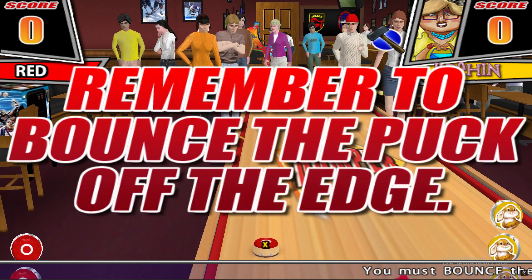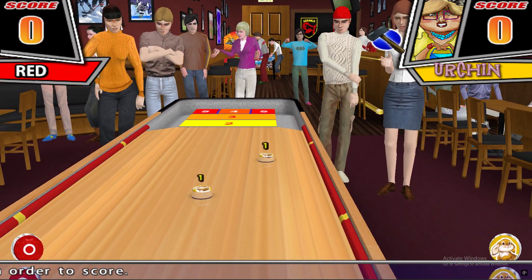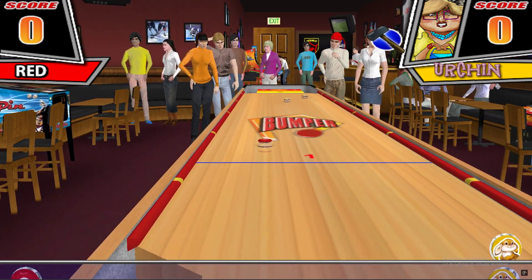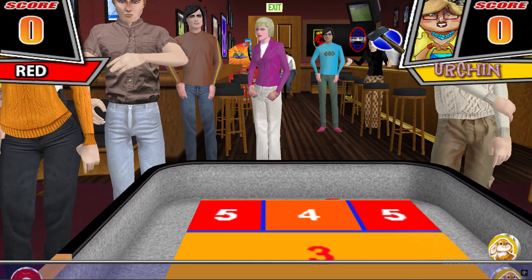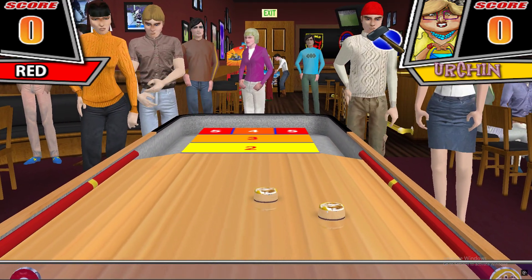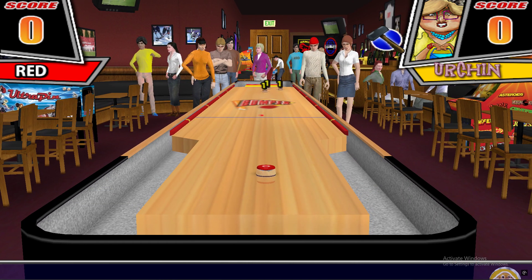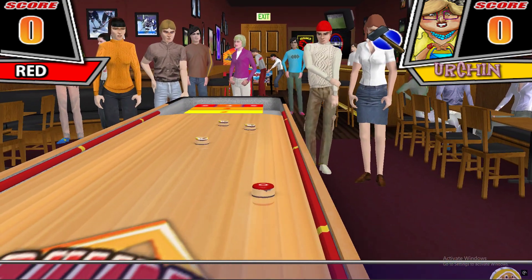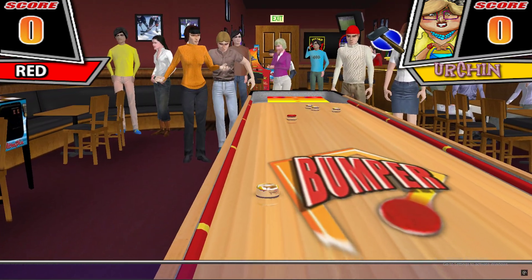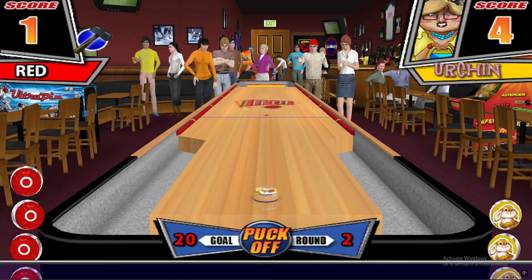Nice try. The urchin is ready to shoot. Nice try. The red player is in a tight spot. Red has fired a shot. Urchin has the lead. Urchin has thrown a 1. Urchin opens again with a score of 4.